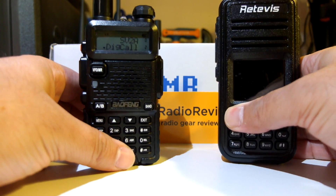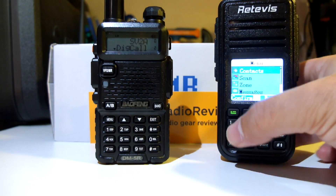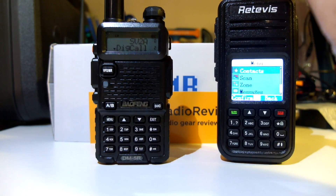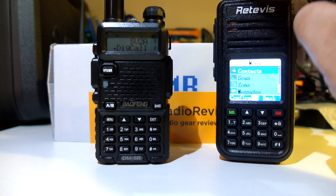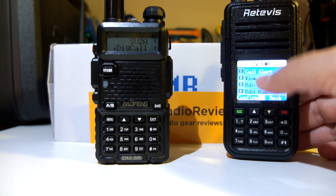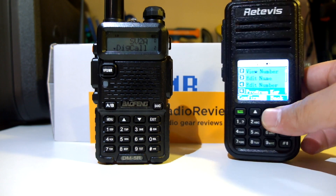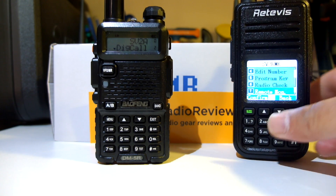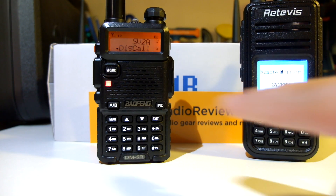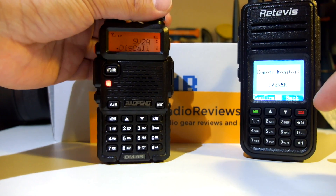Let me show you how I can make this radio transmit from this radio remotely. I'm going to Contacts — I've already saved the contact. This can only be done through contacts on the RT3, MD380, and MD390. Here's my call sign. I have several options — call, alert, and more. Let me go to: Radio Check, Remote Monitor. I'm not touching the Baofeng at all. Remote monitor — sending the command.